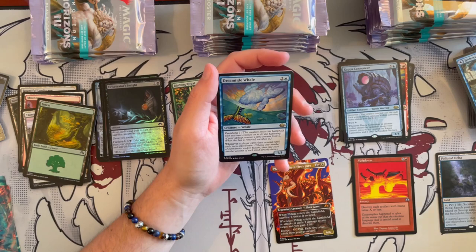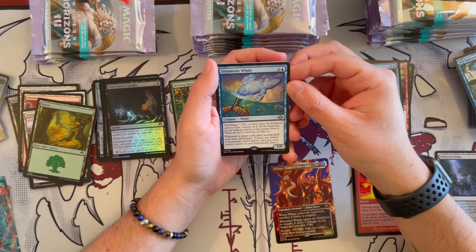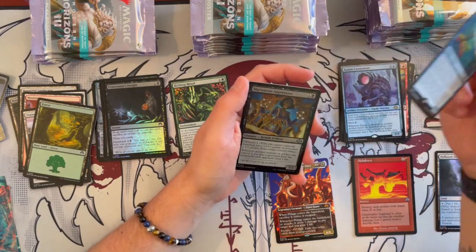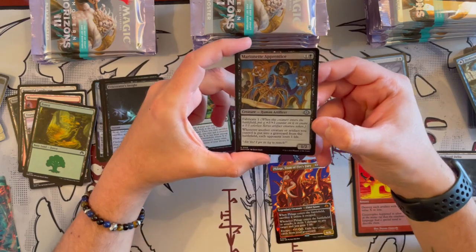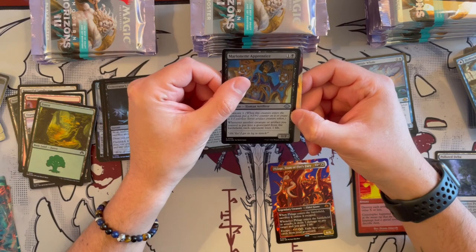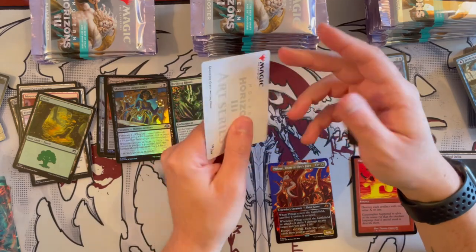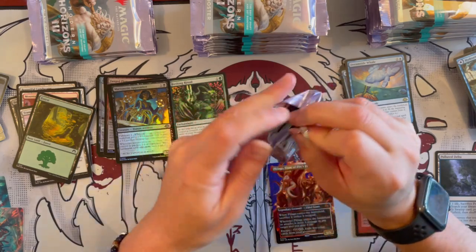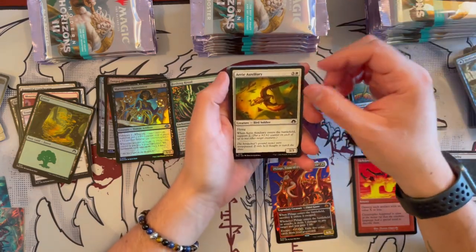Then we have Dreamtide Whale with Vanishing 2. It costs 3 and it's a 7/5. When a player casts their second spell each turn, you get to proliferate. Again, more a Commander card — not bad, you can definitely keep it with the right deck. Then we have Maren Apprentice — a 1/2 Human Artificer that costs 2. You can Fabricate 1. Whenever another artifact or creature you control is put into the graveyard from the battlefield, an opponent loses a life. More of a sacrifice-matters thing. And it's crazy to see Priest of Titania back — this is a great card for Elf decks, just as simple as that.